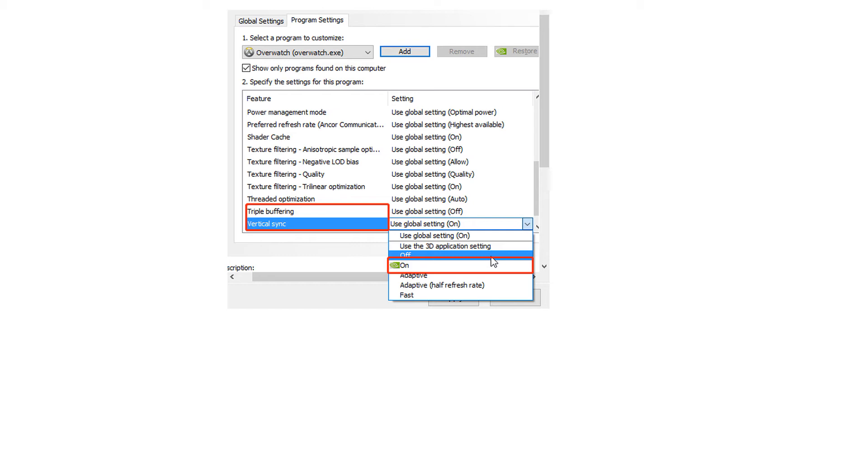Now you can try joining a server again and see if the 'failed to write core dump — minidumps are not enabled by default on client versions of Windows' error disappears.